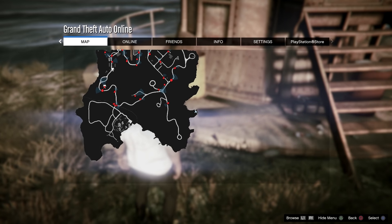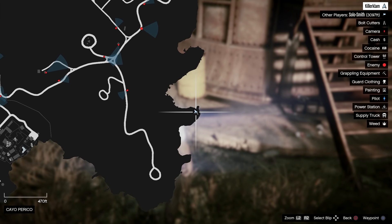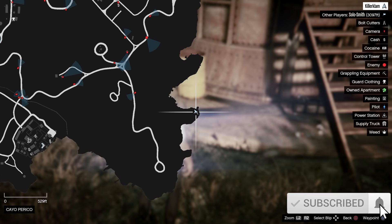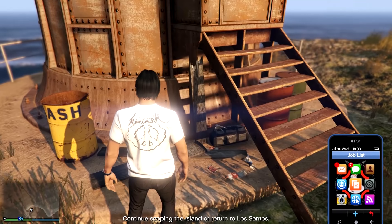Next one, we'll be heading here on the map. This is one that if you can't find it, it's probably here — it's the lighthouse over here and it's actually under the stairs. It's pretty well hidden. You can see it's down there. Take the picture of the brown bag. There you go.